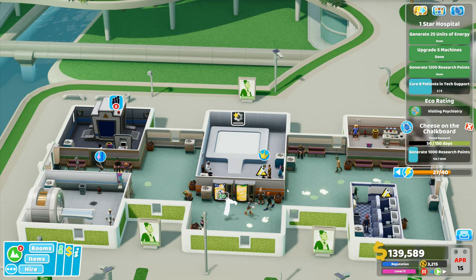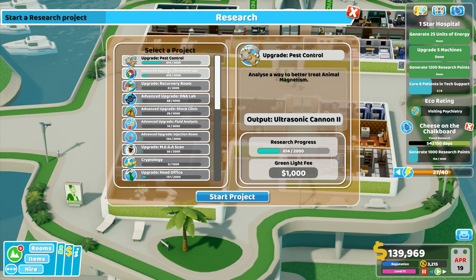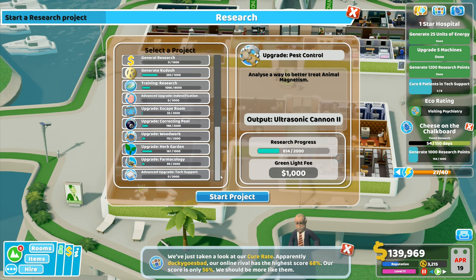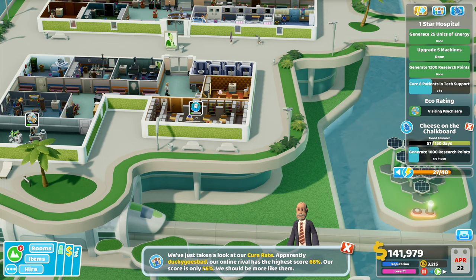We've got another promotion right there and another promotion right there. Promote three staff - that's all done. That one's going to be upgraded. I should have janitors coming in here cleaning up. I've got a lot of janitors now - I'm hoping I've got enough. I need another course in here - we'll upgrade pest control, that looks to be the best one we could do. Upgrade pest control - start project.